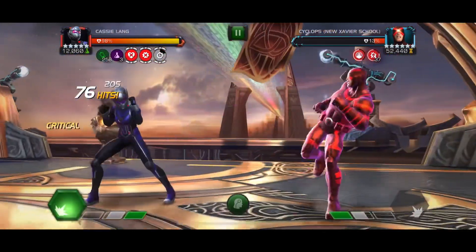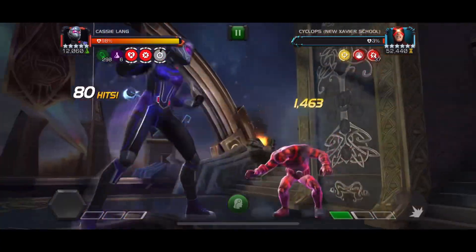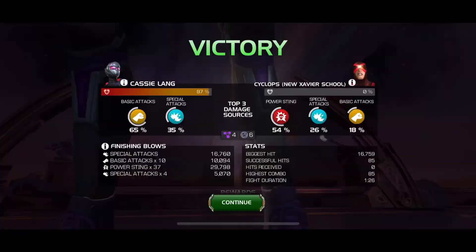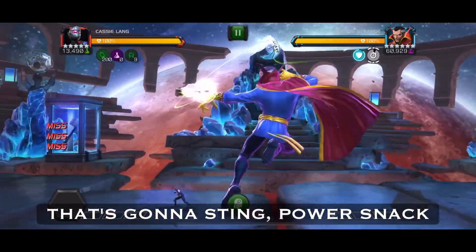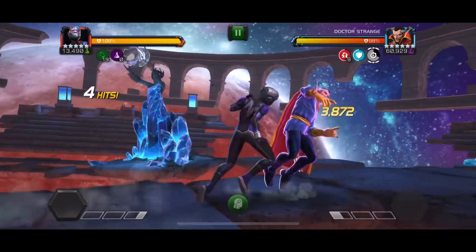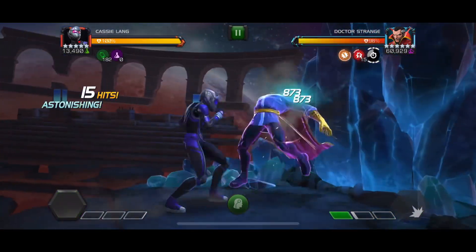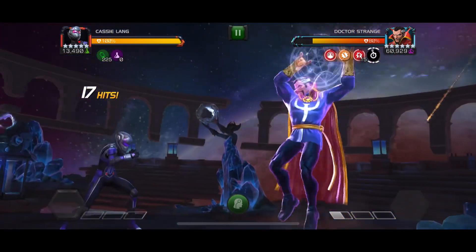I cannot wait to use her as a six-star, but her featured is quite a while away since a new one just dropped. I think it'll be worth the wait because she is so much fun. This last fight is Doctor Strange with a power sting node — the backlash node gives increased power sting damage, and the node also requires a power sting active to deal damage. Power stings are Cassie's thing, so she is perfect for this node.